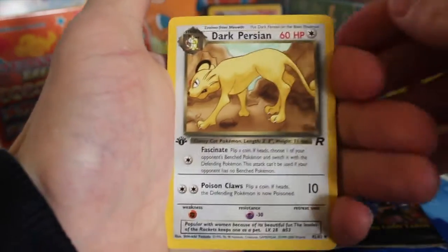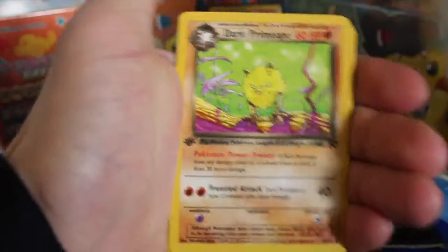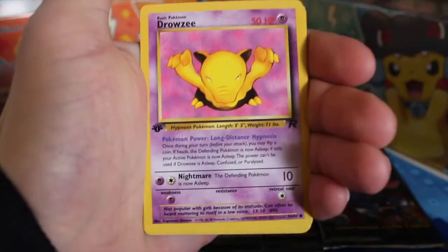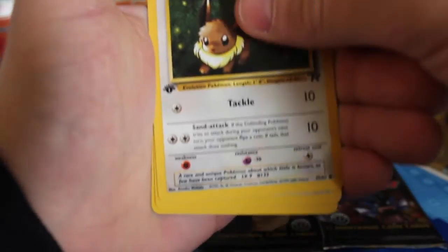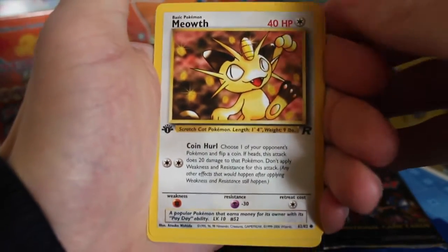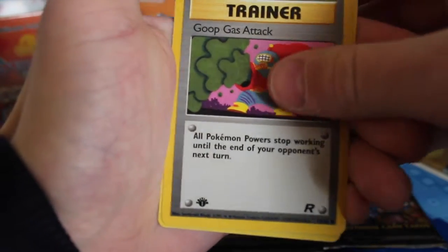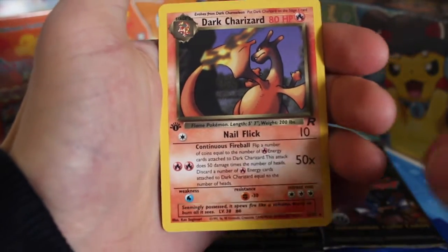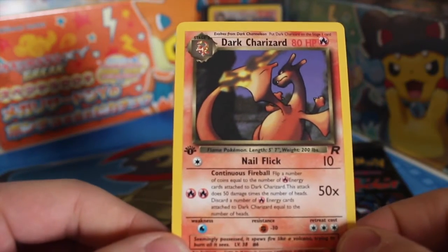We've got a Dark Persian, a Dark Wartortle, a Dark Primate, a Dratini, a Rattata, a Koffing, a Drowzee, an Eevee, a Meowth, a Goop Gas Attack — and the Dark Charizard! It's not a holo form, but I actually didn't have this card before, so I'm really happy with that.